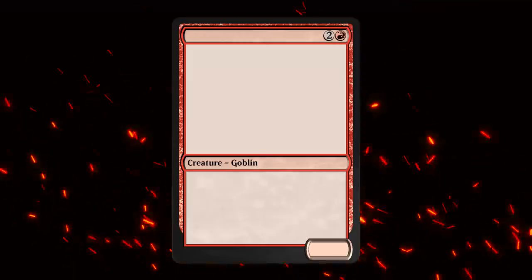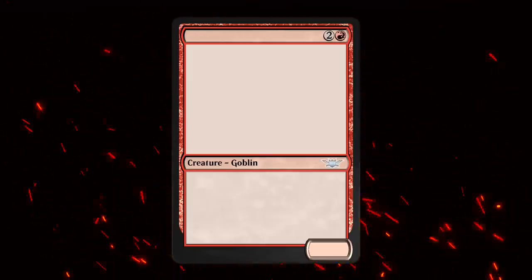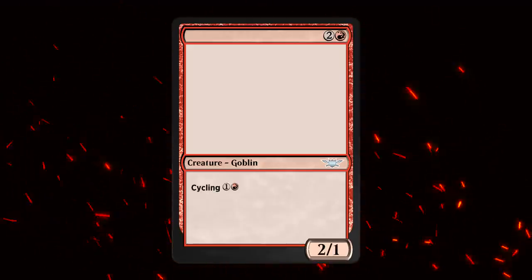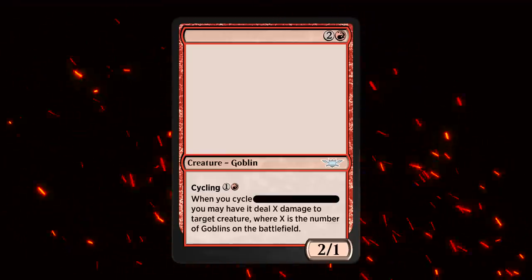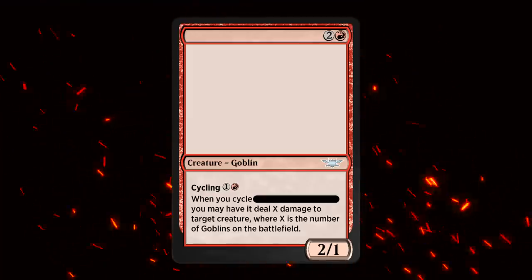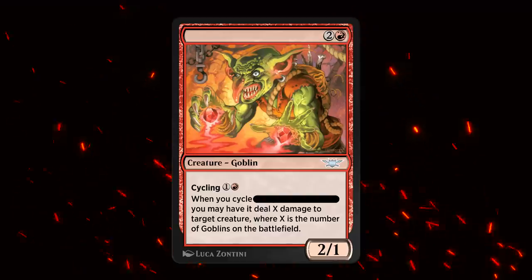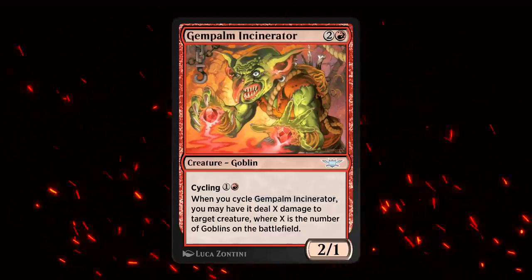It's a Red Goblin for two and a red, first featured in the Legions expansion as an uncommon. It's a 2/1 and it's the only Goblin ever printed with Cycling for one and a red. When we cycle this card we get to deal X damage to target creature, where X is the number of Goblins on the battlefield. It's none other than Gem Palm Incinerator, definitely gonna make for a nice addition in any Goblin tribal decks.